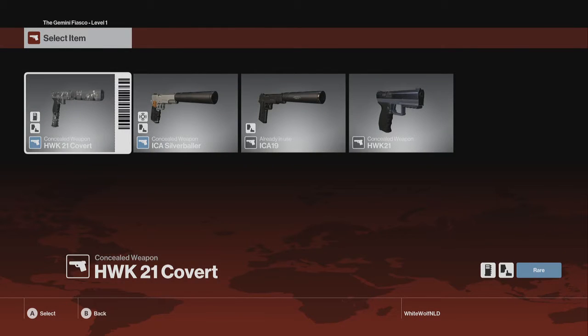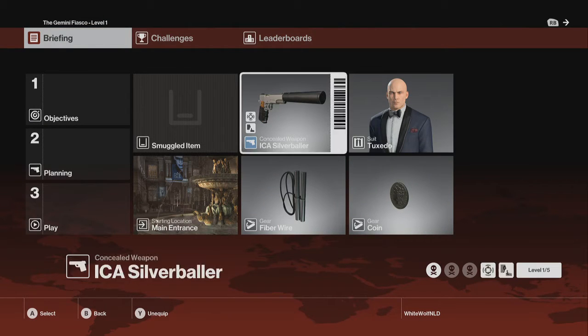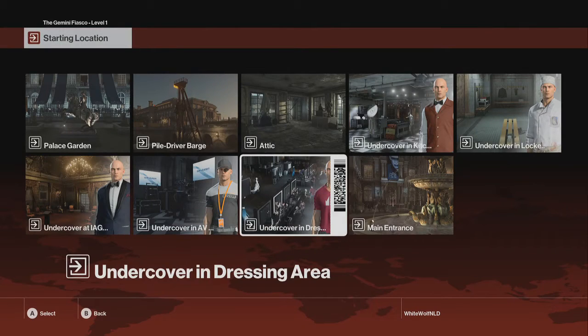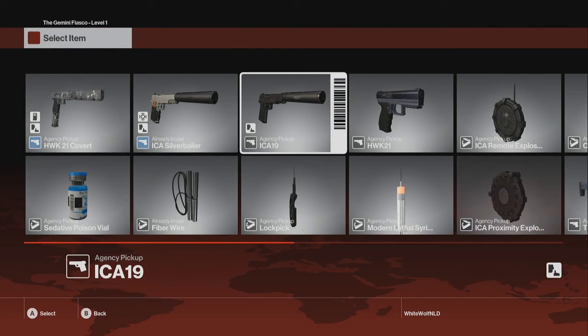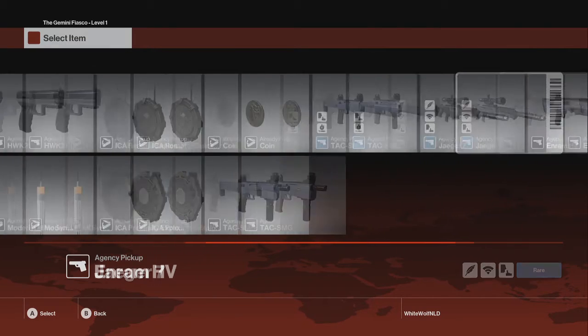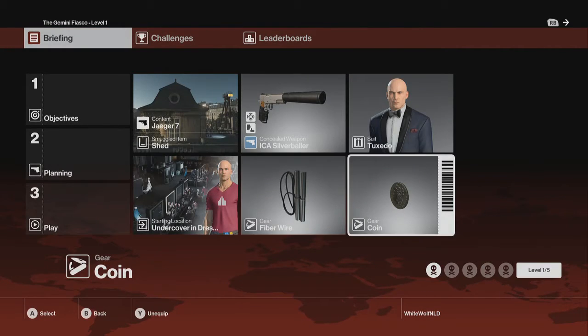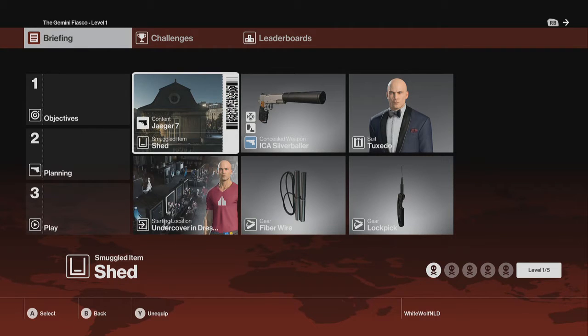This is actually the first time I have attempted this, so I'm gonna take my trusty silver baller just in case. We're gonna start undercover as a stylist because then we already have the suit, and if all else fails we're gonna put a nice little toy in the shed outside — a sniper rifle and a lockpick to match it so we can reach our snipe point. But I'm still hoping we can reach it all pretty easily. I don't like using alternative methods.